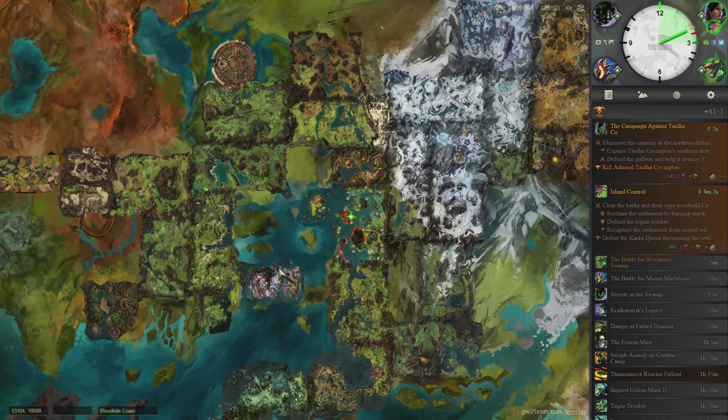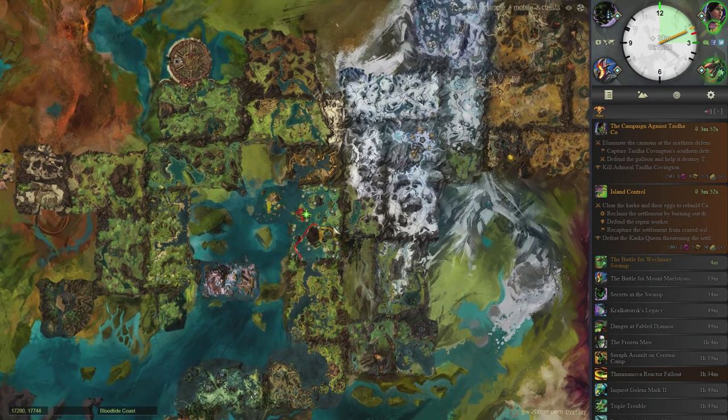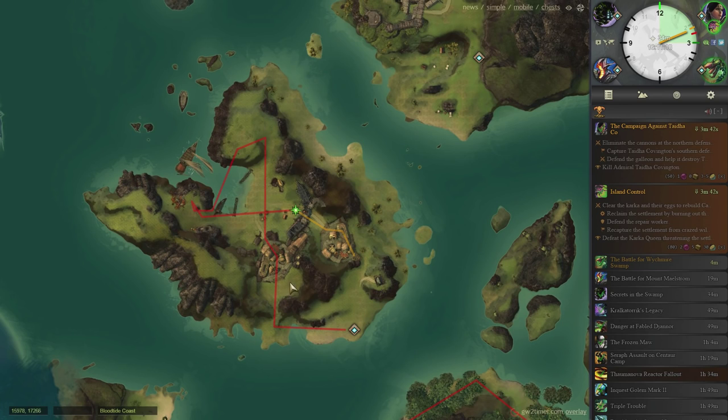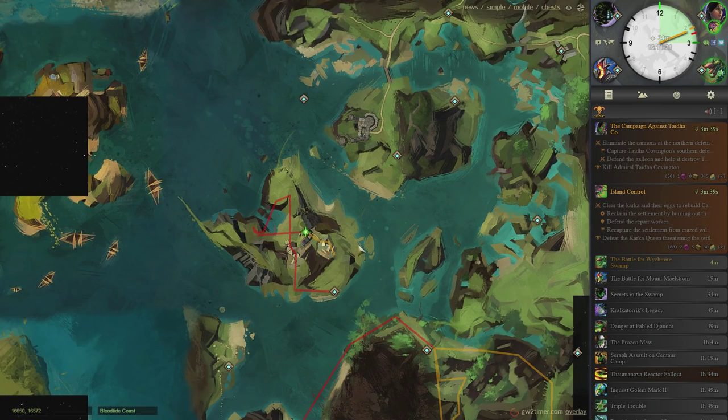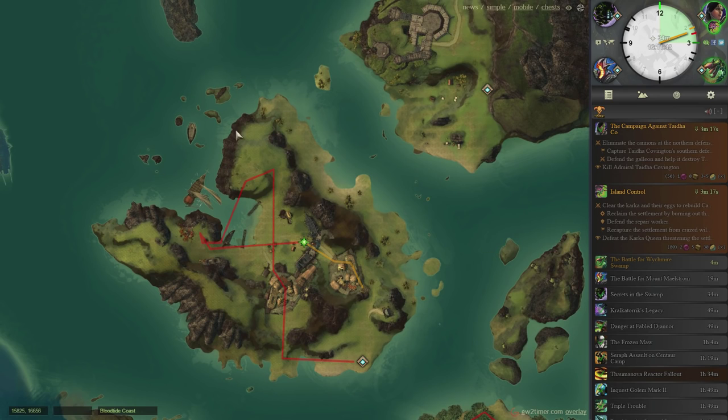If I tab over to it now, you'll see we've got our world map and over here on the right we've got a pane of information. What this is doing is showing us what boss is currently live and where. You see this clock up here? It means that while it's from 12 to 3 on the minute hand, we'll be able to fight this boss. If we click this icon, we're zoomed in to a location on the world map — this is Bloodtide Coast, where a world boss exists. This world boss is Tida Covington. On the right you'll see information about her and the events we have to complete: eliminate the cannons at the north defence, capture her southern defences, defend the galleon and help destroy the gate, then finally kill Admiral Tida Covington.